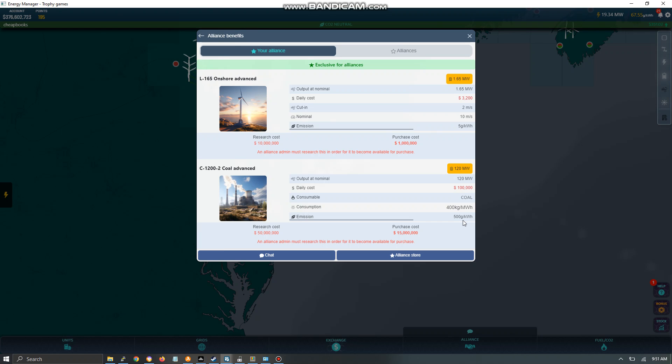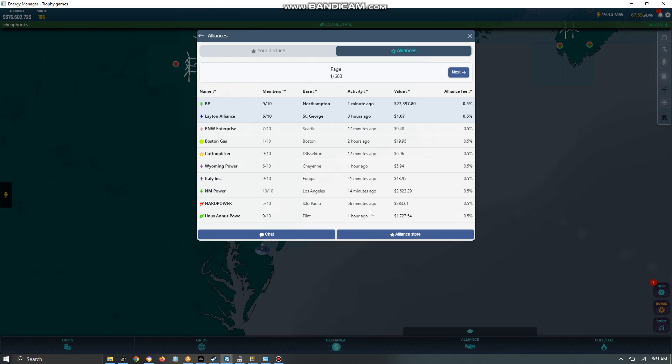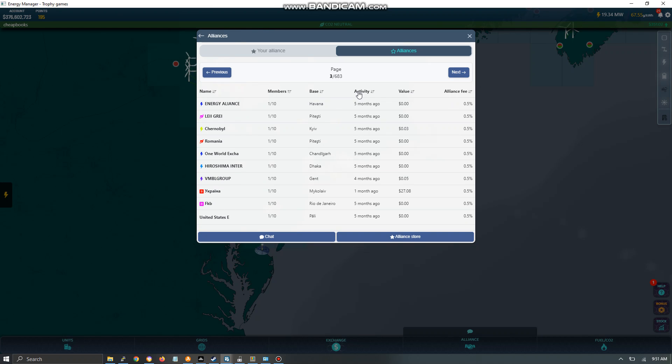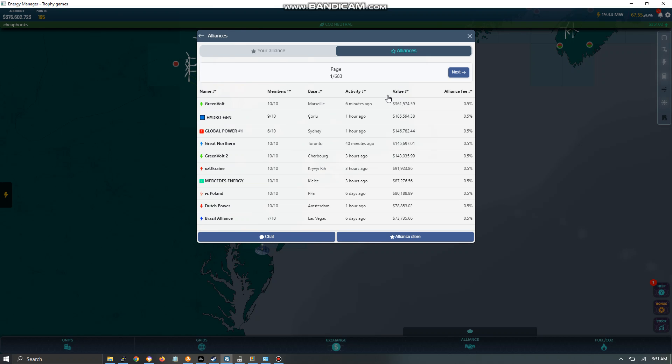This page shows all the available alliances. It can be difficult to find one with availability, but it looks like they've made some improvements to the site. You can choose an alliance and join it, but you have to leave your current alliance before joining a new one. You can see that Green Vault has the highest value alliance — they're way ahead of everyone else.